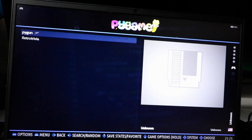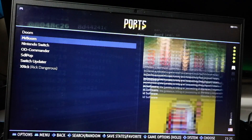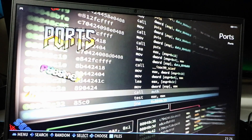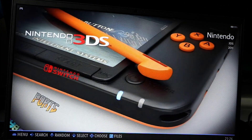There are Pi games and retro trivia under Python. Under Ports you have the original Doom shareware version, Mr. Boom, a Nintendo Switch emulator option with the Switch updater, and Rick Dangerous as a port game. Nintendo Switch is going to be massive.